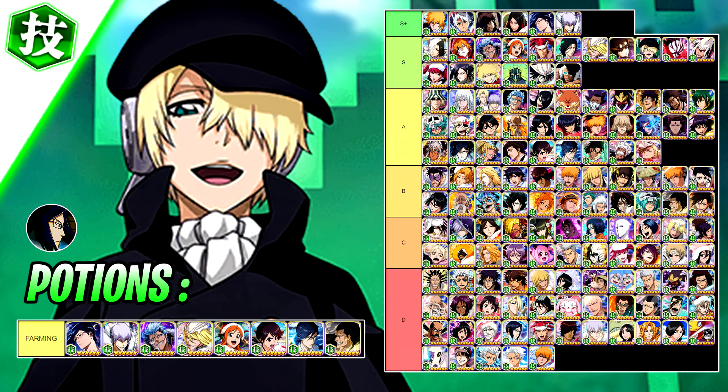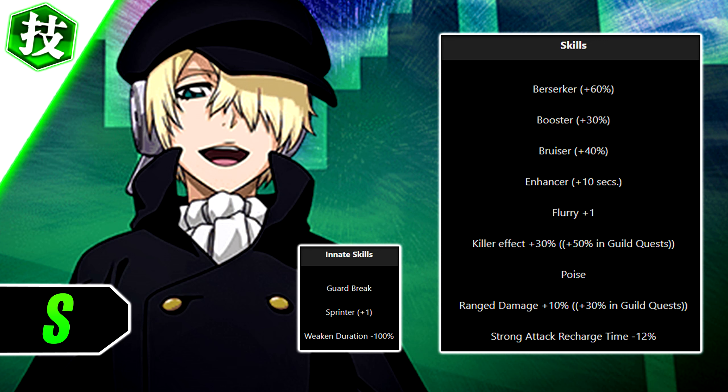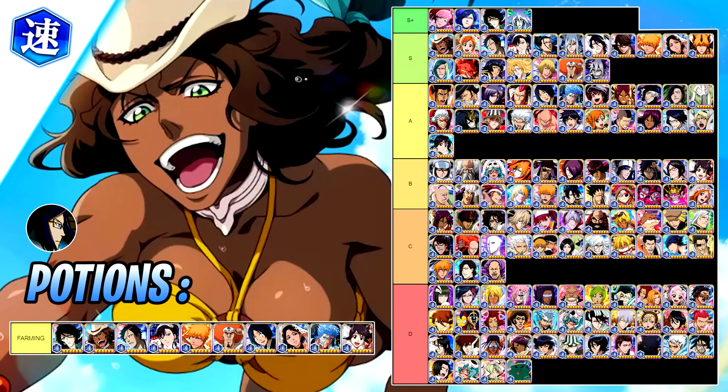For the technique bracket, we haven't gotten anything crazy except the new mid-mod Yukio. He offers a lot of value to team members even outside of guild quest — he's fantastic in epic raids and co-op thanks to his big range and great damage output. He has a booster skill and damage amplifiers for guild quest use as well. Not many mid-mod characters are getting this type of value.